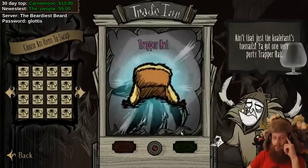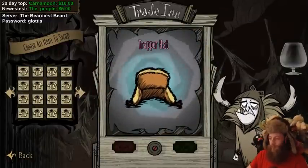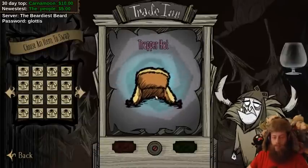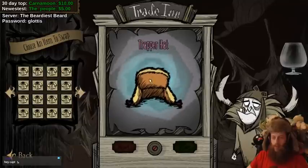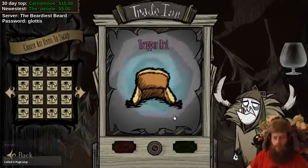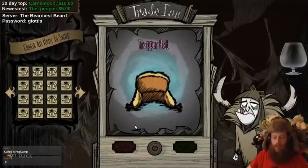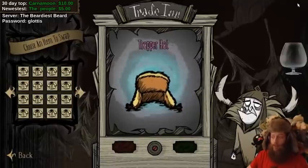I got the trapper hat - that's the one I wanted the most. I wonder what those sell for on the Steam Market, just out of curiosity. If we get the skin for the goblet that's 17 bucks; the hat I got is about one and a half; the dress we got is one and a half; and this cat cap is about one and a half as well. So if we get a few of those, you know, profit.